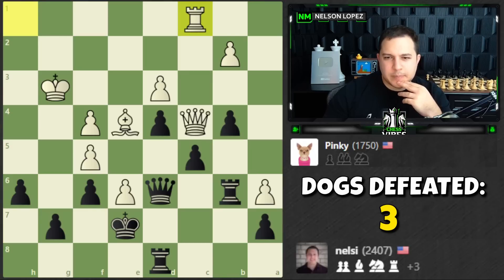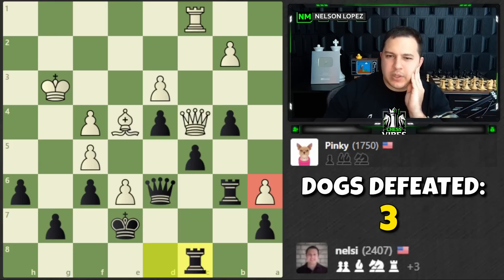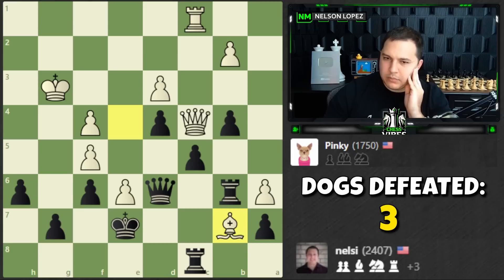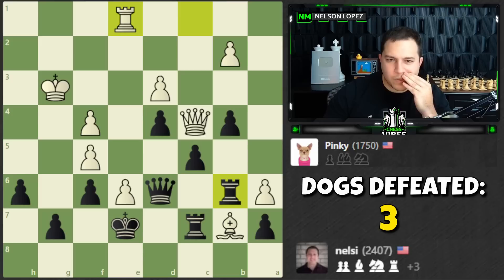We can take the pawn. If we lose this it's just a trade. Does the rook come in though — that's the big question. Maybe I don't want to allow that — let's go here and actually defend. Then we can take this guy. I'm willing to sacrifice this if it's the right time.